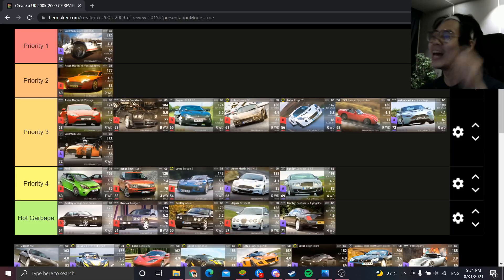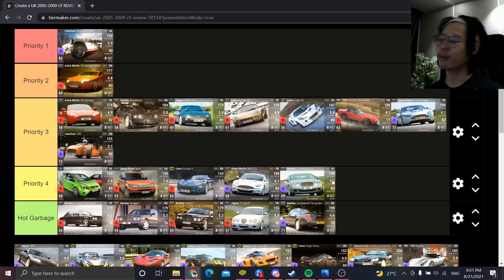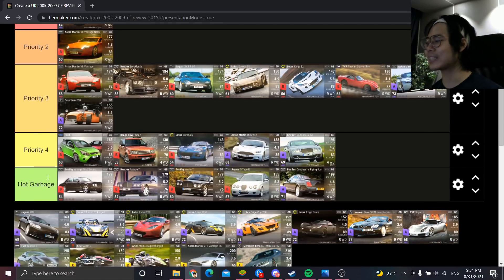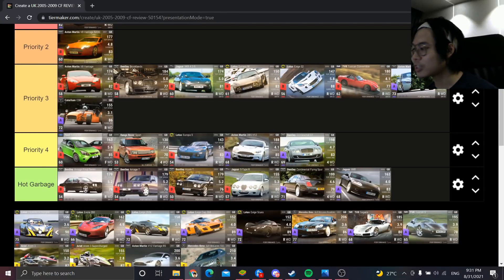The Caterham Superlight is the first Priority 1 of the pack — it needs no introduction, it's an absolute beast. People are going to be opening this pack solely because of the increased chances of getting the Caterham Superlight R500, thanks to the reduced car pool.